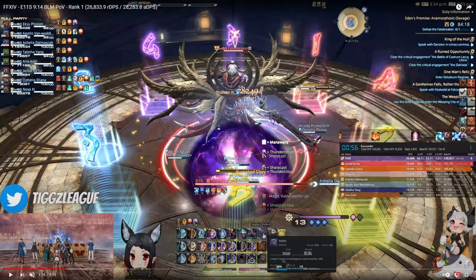You need closer to 2400 spell speed to keep that proc for ice phase, and none of the current crit BIS sets run close to that spell speed. But if you are playing a higher spell speed set — maybe you have a mix of gear or you're playing the high spell speed set — then this doesn't really apply to you, and you're able to keep that thunder proc for your ice phase, which is very helpful to use as a filler to get mana back.